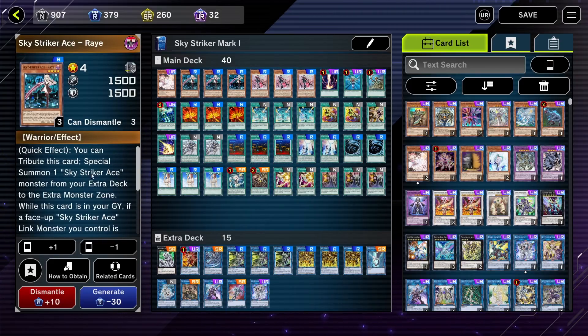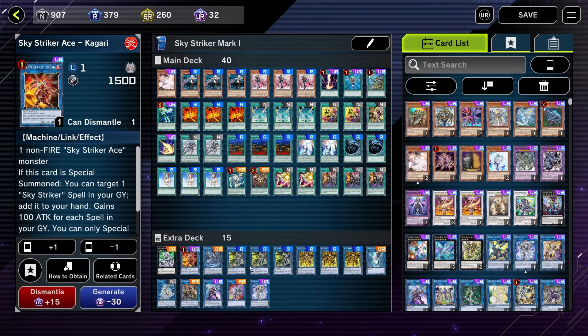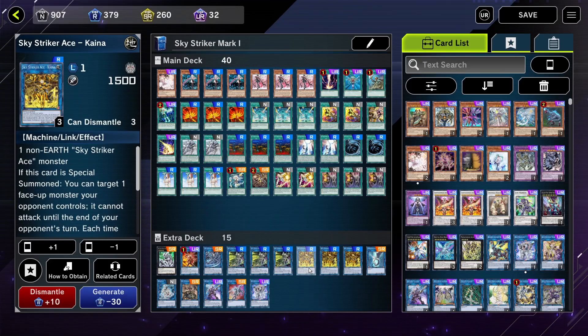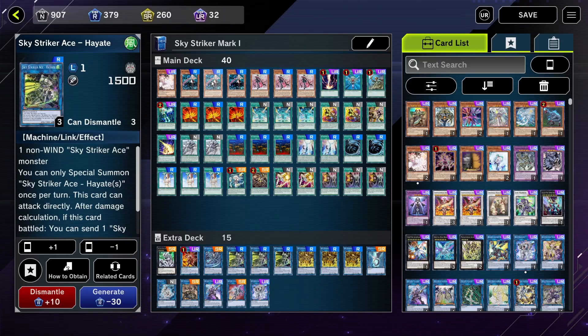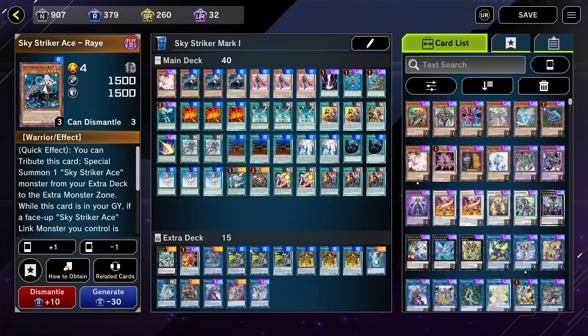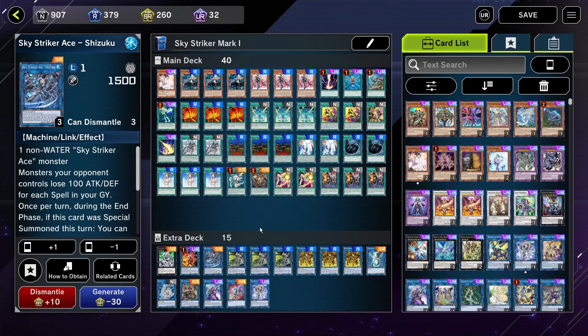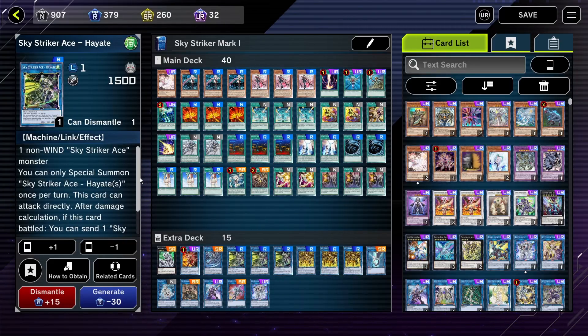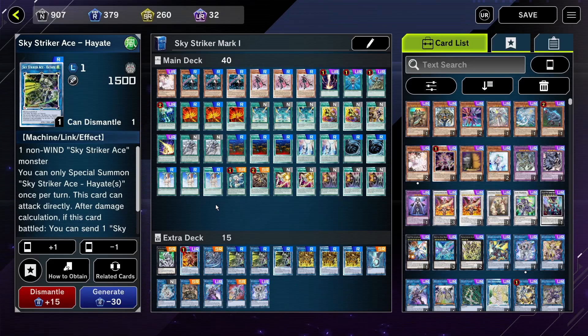So here we have Striker Ace Ray, which is the main monster of the deck. Basically she has a lot of different mech suits with different abilities each. So she can head out and go into one of her mech suits, and when one of her mech suits perishes, she can come back from the graveyard and then head out again. Both of these effects are once per turn, so you can keep going through a different mech suit every turn. You can also link a monster from one mech suit onto another as well. This should be easier to understand once we're in the game, which I will be doing after the deck list.